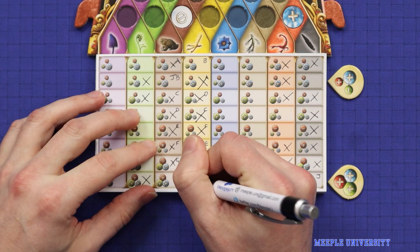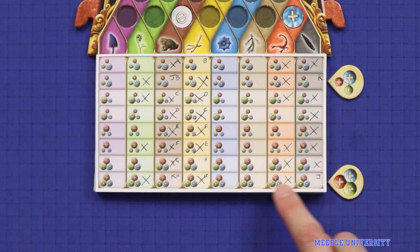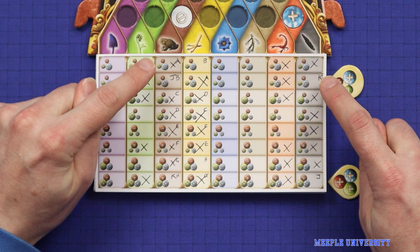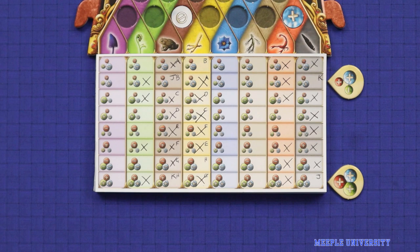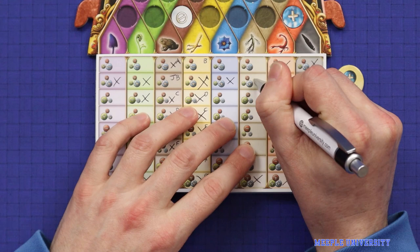We can also go through and cross out those alchemicals for all of the other ingredients. If you think that logic through, consider the situation if this flower turned out to be this alchemical — we would then have to cross out both of these boxes, which through the linked pairs means we would cross out both of these boxes as well, and there would be no molecules left for either the feather or the toad. It ultimately wouldn't work. So I can go through and cross out this row on all of the other ingredients.